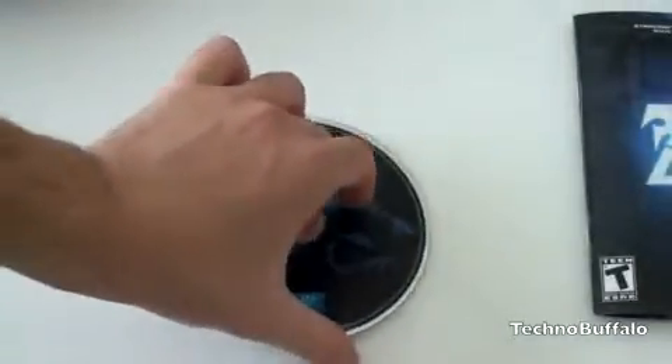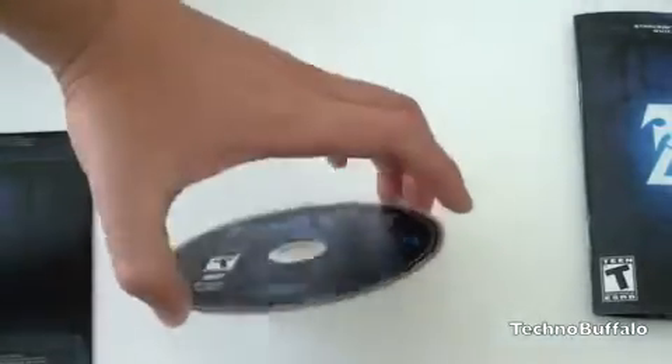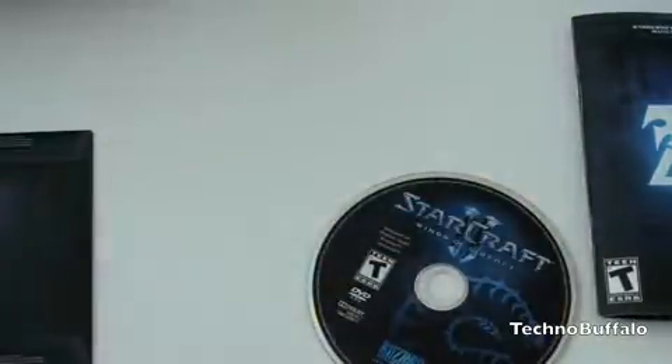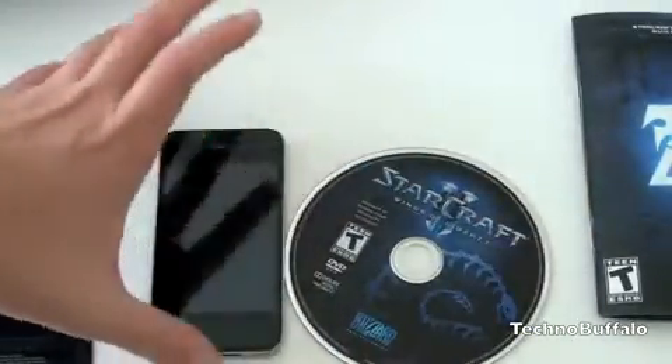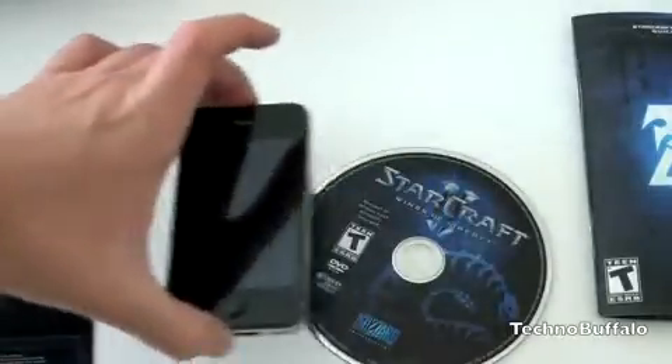So what would an unboxing be without a size comparison? So here we have the StarCraft II disc, it's really on the thin side, it's not necessarily pocketable because it's wide, but it's a little bit thinner than I'd like. For a size comparison next to some of its competitors, here we have the iPhone 4. You can clearly see the iPhone 4 is thinner, but certainly a bit less wide. Go ahead and sort of see that comparison.